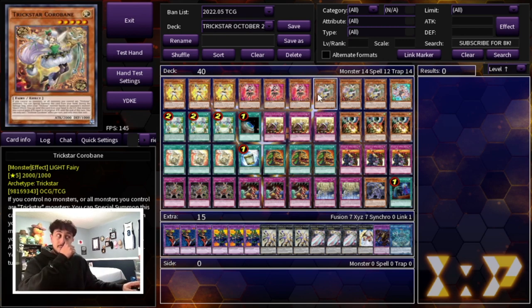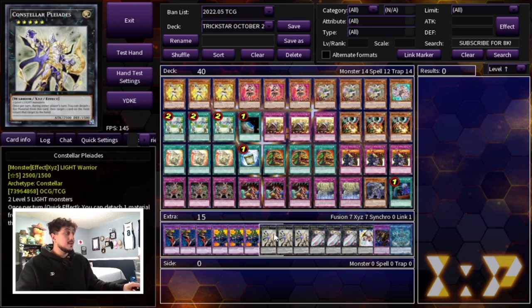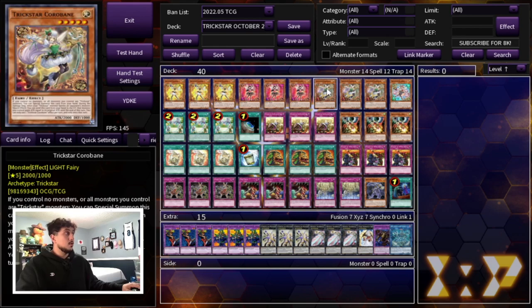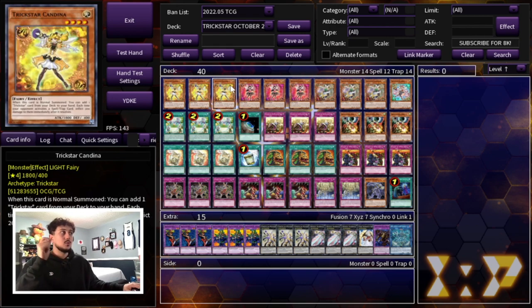Then we are playing three Corobane because this is actually a level five or rank five turbo deck. The deck doesn't do a lot of battle damage on its own, so you need access to good cards in your extra deck both for going second, but also for going first — like setting up a Pleiades, which is a very good disruption. If you have Licorice plus a Pleiades on the field, you're doing burn damage but also have other forms of disruption. You really don't want to be searching Licorice or Corobane with Candina — you want to open them in hand. If you ever do search, it's going to be Lily Bell.